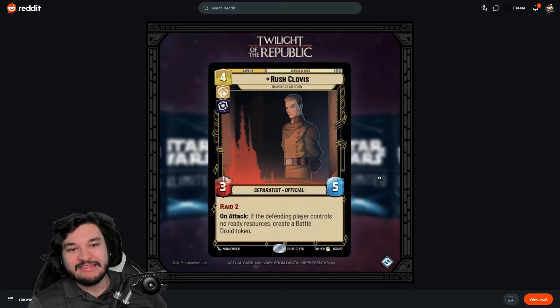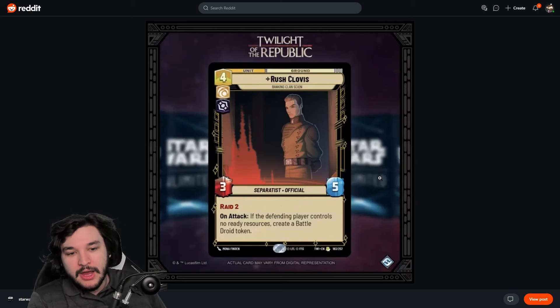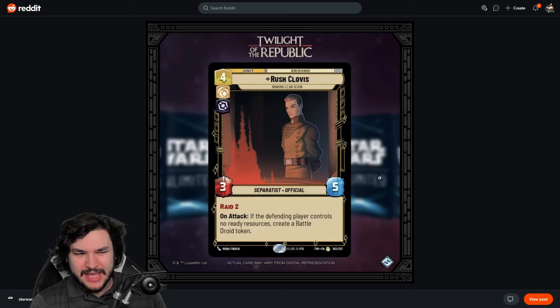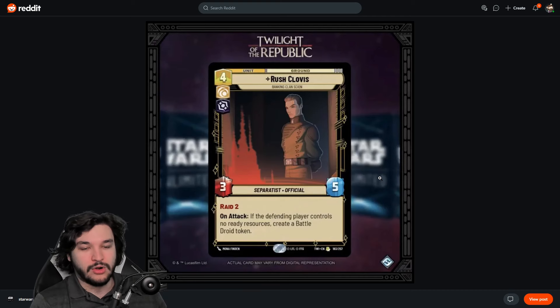Creating a Battle Droid token each attack lets you ramp into further things every turn with Count Dooku — that can get really insane quickly. A five-power attacker at four resources is very impressive, though three power on defense is a concern. Still, the on-attack trigger is powerful. If we can leverage Battle Droid tokens — with Grievous, exploit, or otherwise — this could be a very powerful card.